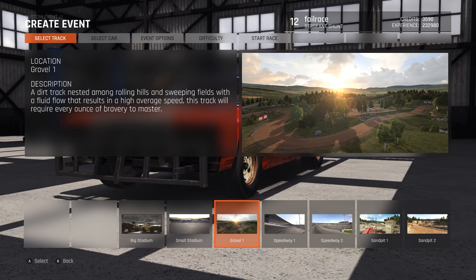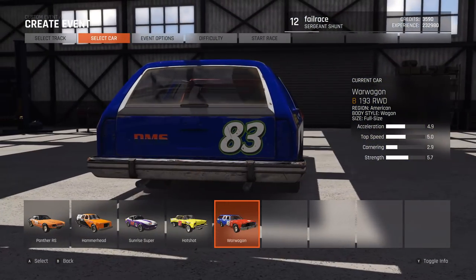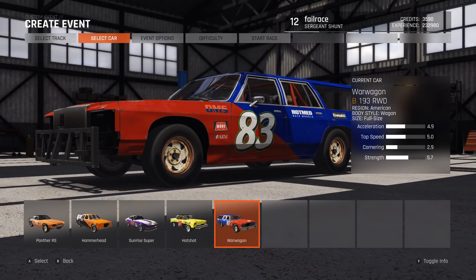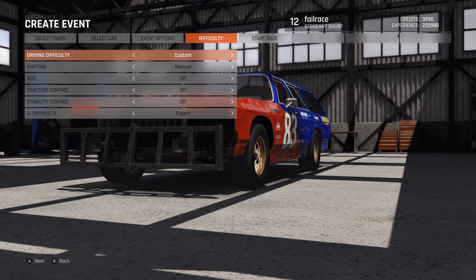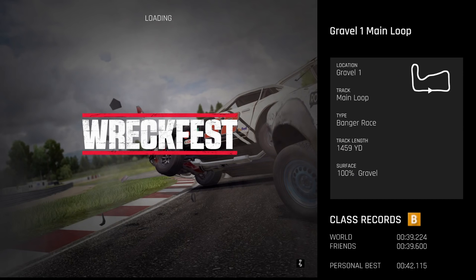The way this challenge works: we're going to the Gravel One circuit, and the idea is me driving the War Wagon - one of the new cars added in the last update, slightly modified - so that I will go to the back of the grid with the highest performance rating. I've got eight laps to try and win the race. However, I cannot overtake the leader without having first rolled their car, so I must roll the leader before I can get past.